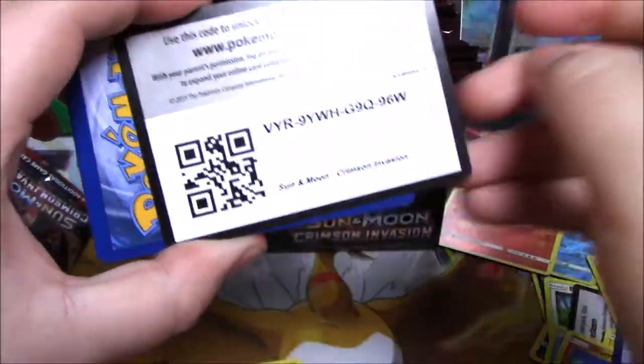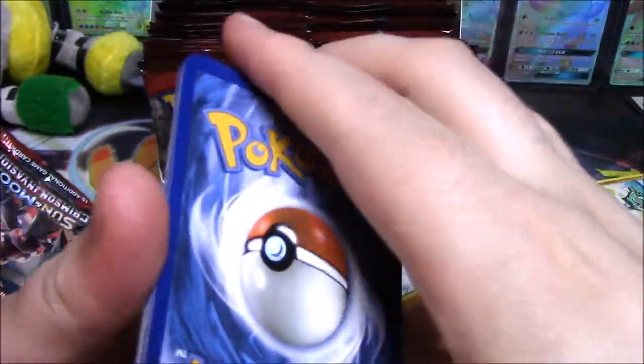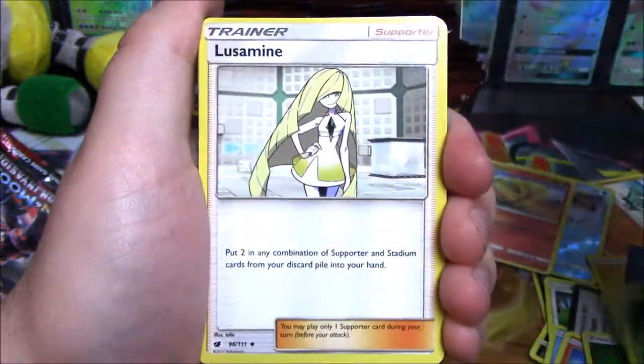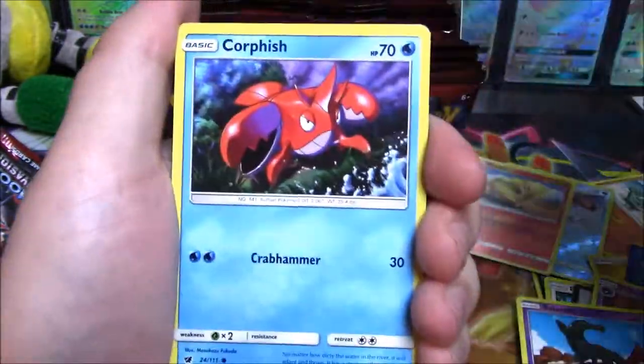There's a V again — VYR. Grass Energy, Kakuna, Lusamine, Haunter, B-Bass, Salandit, Pumpkaboo, Corsola, Starly, and Altaria.